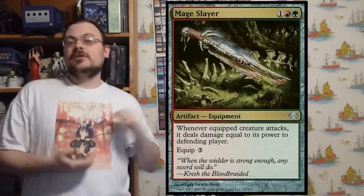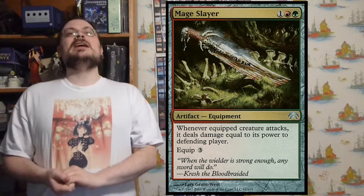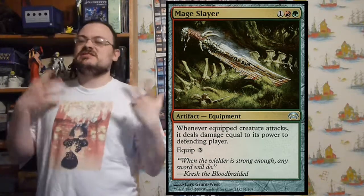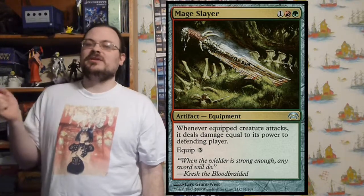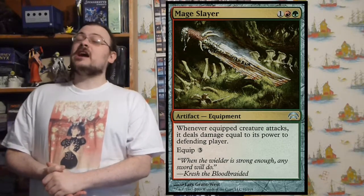Mage Slayer — another equipment, equip three. When the equipped creature attacks, it deals damage equal to its power directly to the defending player — meaning even before combat damage, it smacks the defending player just by attacking. For example, if you had a Forgotten Ancient with a ton of counters as a 20/20, put Mage Slayer on it, and attack someone with only 20 life, they take 20 damage instantly and die before they can even block.